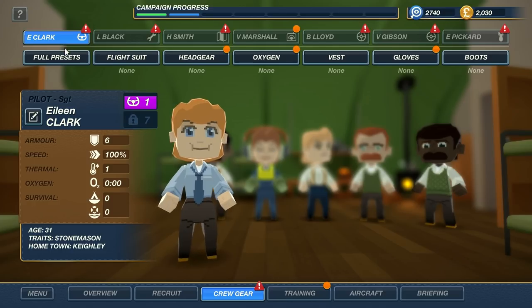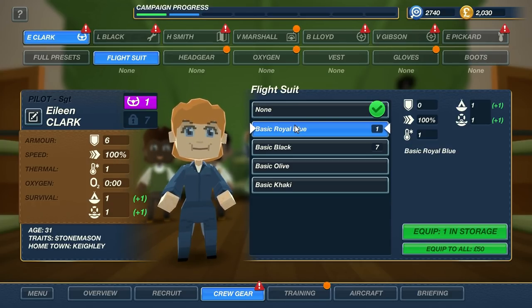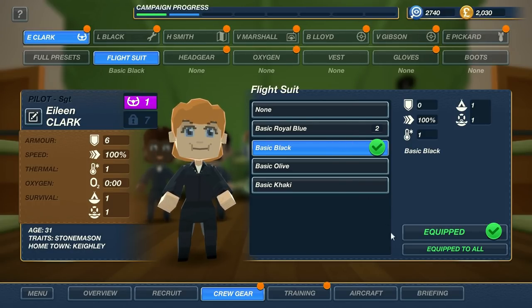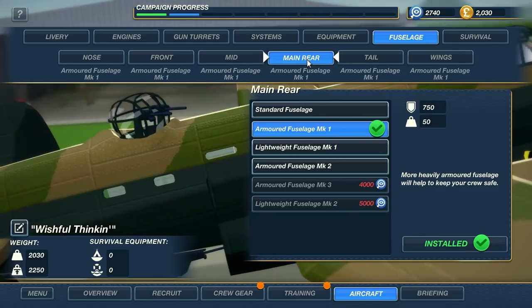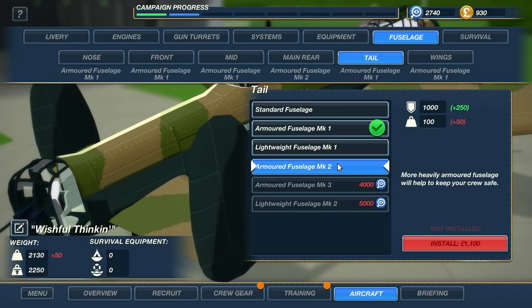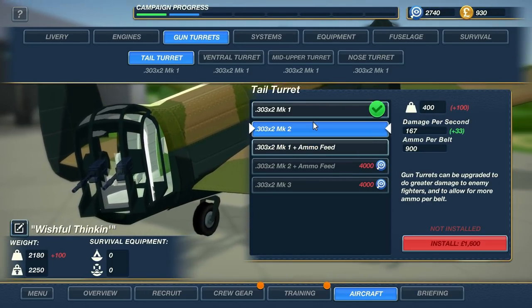Wow, look how much it costs to equip everybody — that is crazy expensive. Starter flight suits — equip to all. Basic black — equip to all. Sure, we'll just do that for now, just to get something back out there. We've only got $2,000, though. That's the problem — we're just getting torn through so bad. We need some armor in a big way, but we just don't have the money for any of this stuff yet.